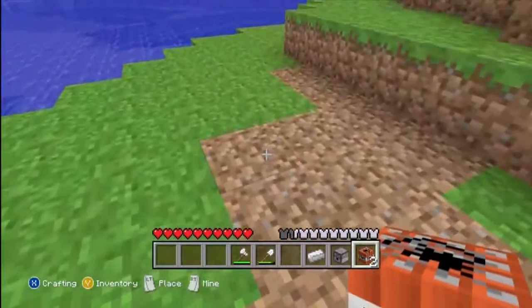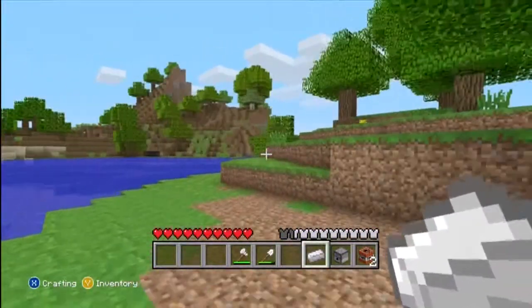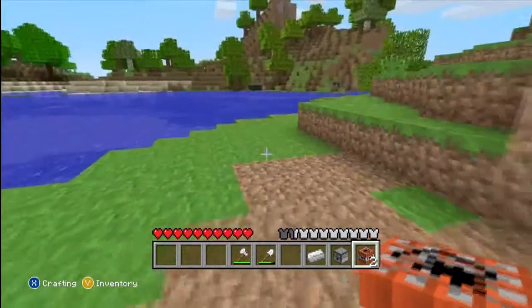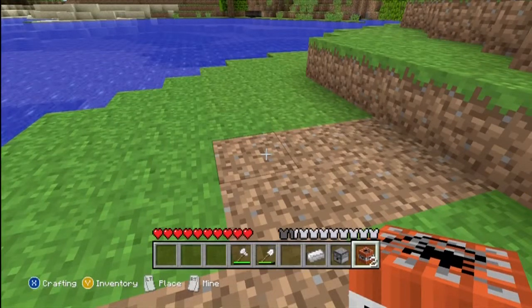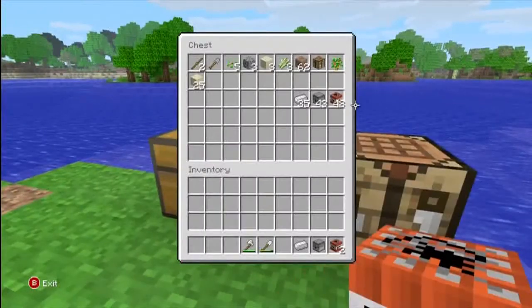The first thing you're going to need is whatever item you're duping. I'll dupe TNT. It works with anything that you can stack in your inventory, like TNT and whatnot. If you look in here you can see that there's 48 TNT.